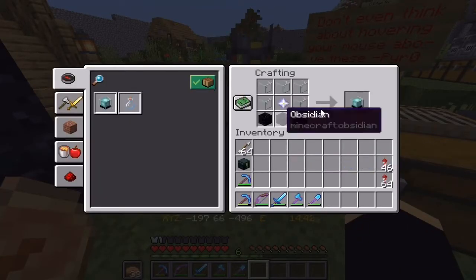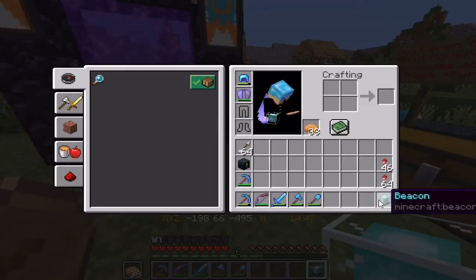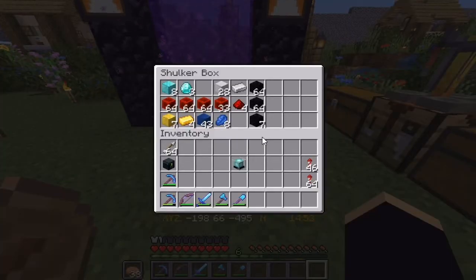Vapor is the one who killed the wither after I called upon him, and we've got a beacon. He gave me the nether star in return for nothing, so thank you so much, Vapor — greatly appreciated.